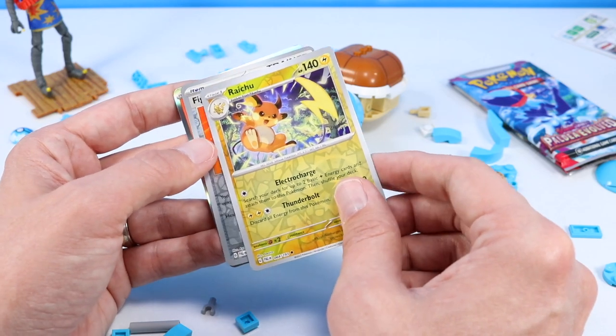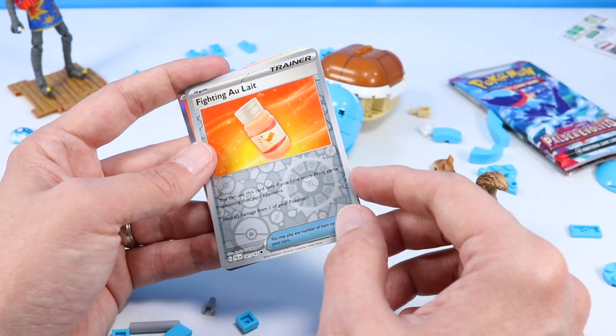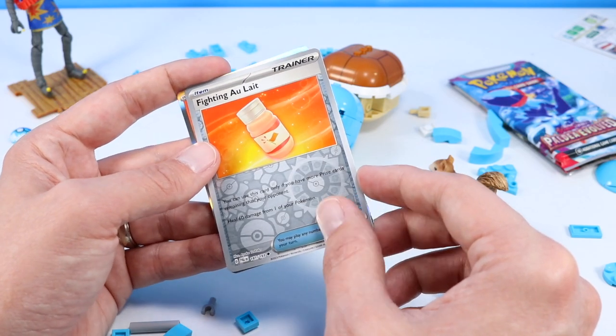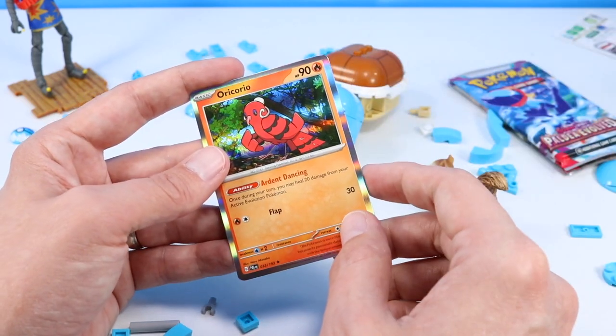Raichu — yeah, we found a Pikachu and a Raichu today. Fighting — all eight. I don't know what that is, that's a really weird one. It is in reverse though — pretty. And we finish with an Oricorio. Holo. Very nice — lots of really pretty holos today.